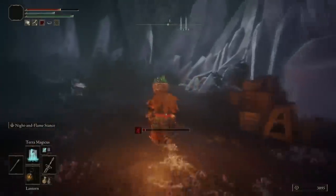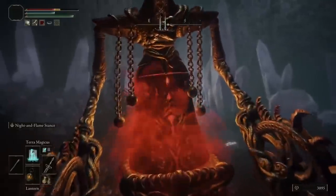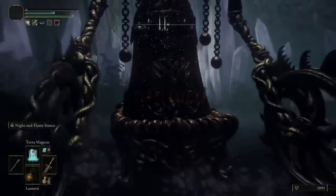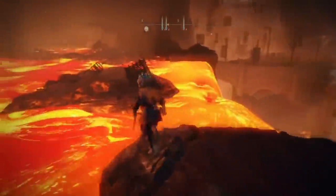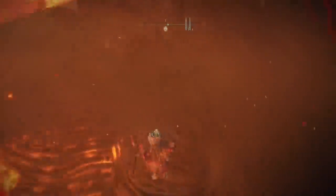Once you have got that, you are going to want to get killed by this boss enemy right here, and it needs to be via this specific animation — you can't do it any other way. You have to get swallowed up, but don't worry, you don't die. You get sent through to this location right here at Volcano Manor. You're going to follow the route that we take down to the bottom and go from there.